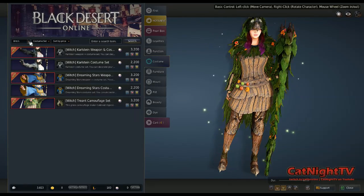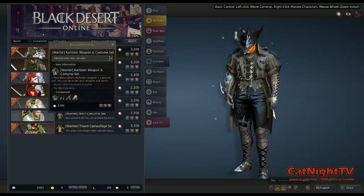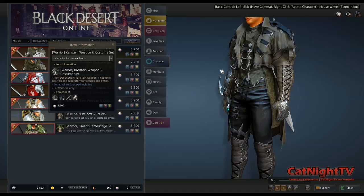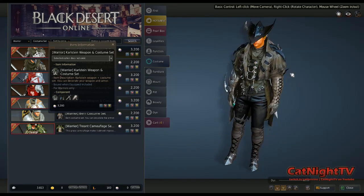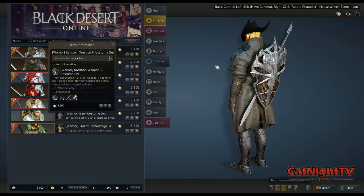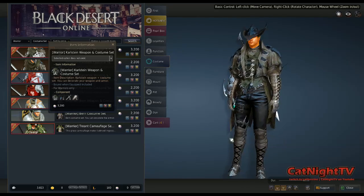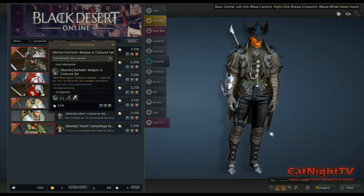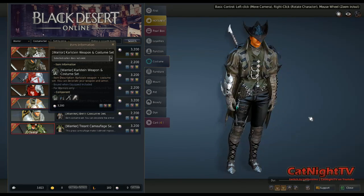Now the other classes have similar options, and these will show you kind of the defaults. Here are the warrior's outfits. He's got a Carlstein weapon and costume set here that is pretty darn cool — makes him look really rugged with a pointed hat, a neat sword and shield, and some really cool boots. Totally jealous. I wish they had something just like this for the women. It's got leather pads and lace gloves — a really, really cool outfit.